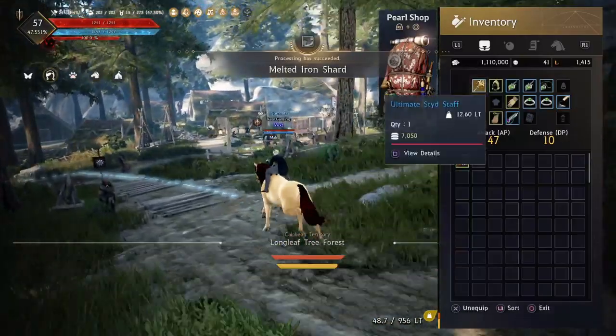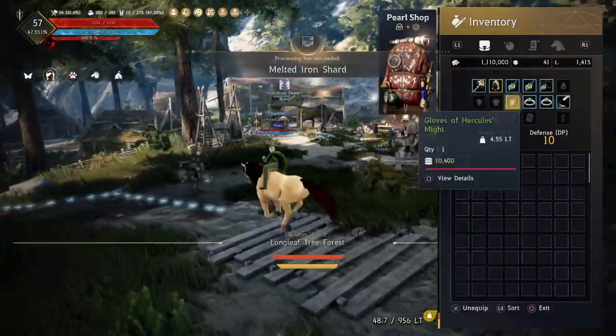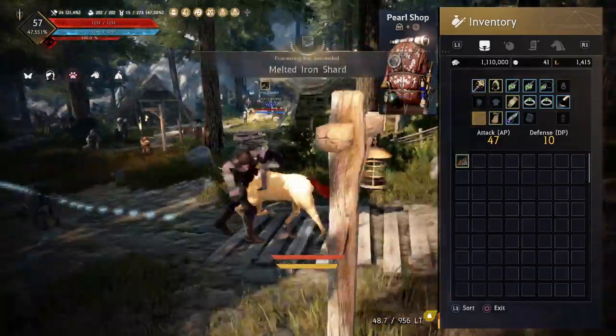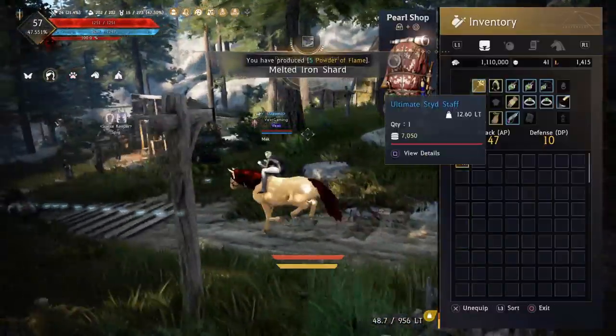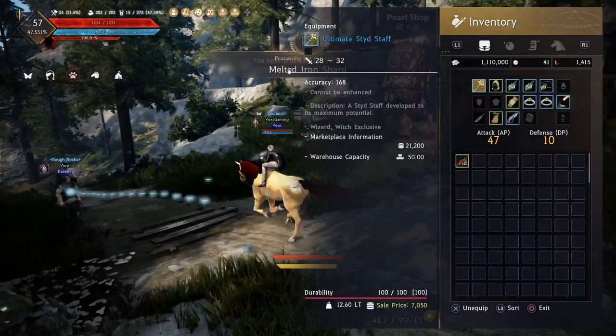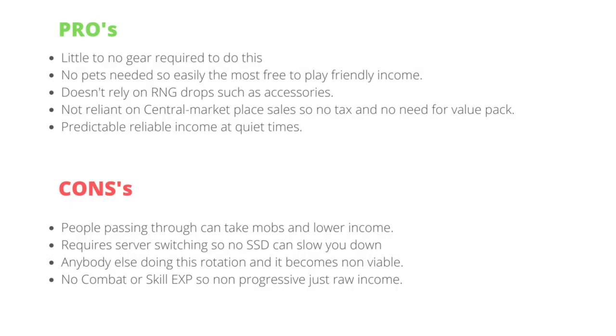And if you just want to pick up some quick money, you can do this rotation or a couple of these rotations, switch around — it's going to guarantee you income with no RNG, barring some contested times. It's definitely worth doing during the quietest periods. Now let's look at the pros and cons of this technique. You need little to no gear. In fact, pretty much anybody that's just playing the game and has gone through the quest line, even somebody that's grinded to level 50 or above, is going to have the gear for this. You don't need any pets, so this is easily the most free-to-play friendly way of making this kind of money.